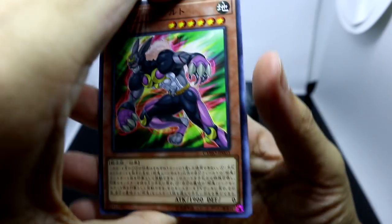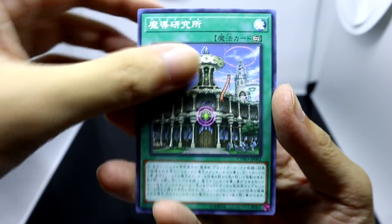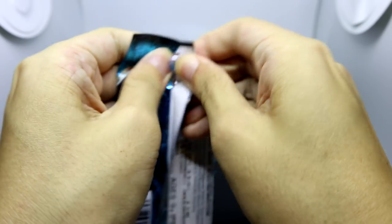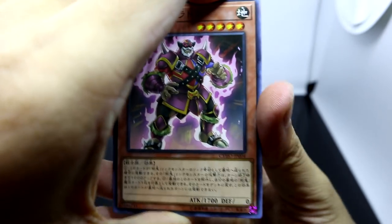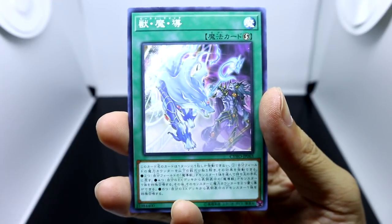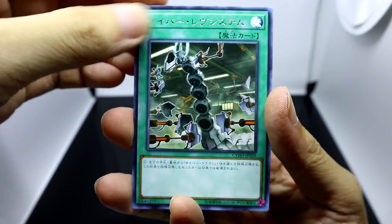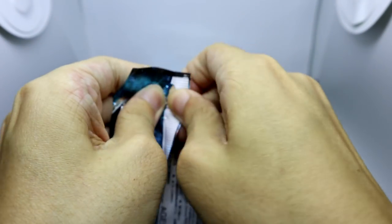Let's carry on with this booster box opening. I guess the main key new archetype that comes in this set is the Palladians, which is a World Legacy archetype, and they feel sort of like an upgraded rehash of the original World Chalice Stargrail archetype. They sort of have the same functionality and pattern of trying to gain advantage over the opponent, where they link summon in a stepwise manner — meaning they summon link one, then special summon another monster, then go link two, special summon another monster, and go link three all in one turn. That reminds me a lot of the original playstyle of the first World Legacy archetype, the Stargrail one.